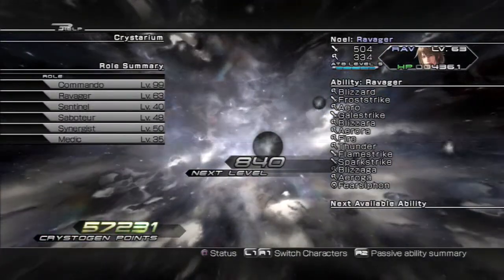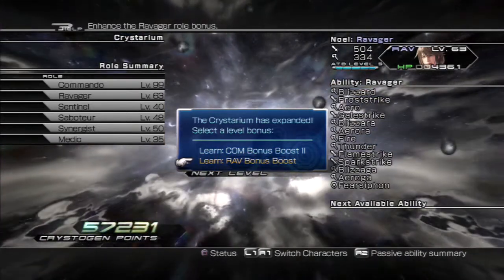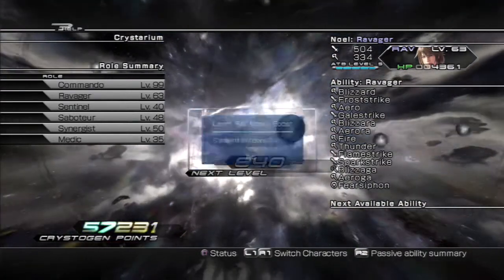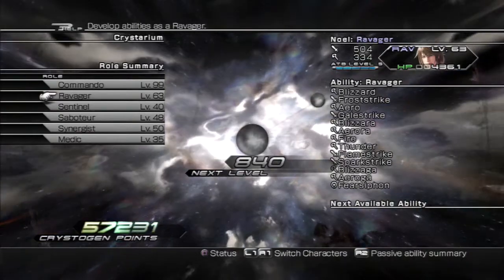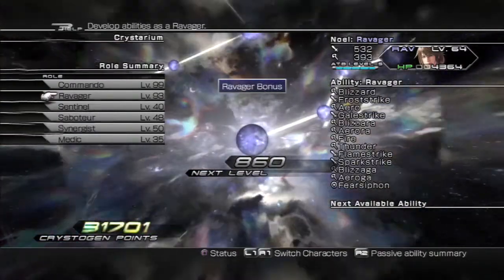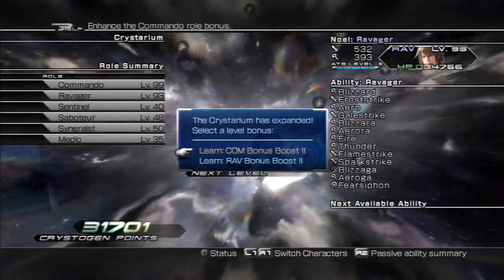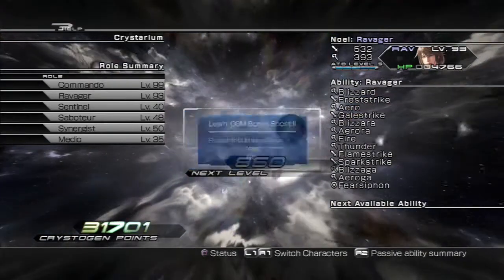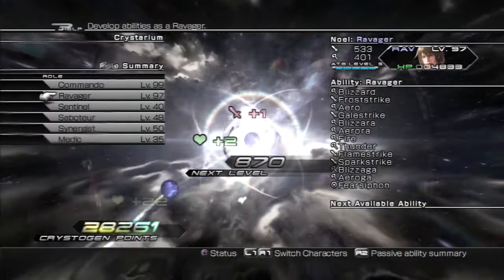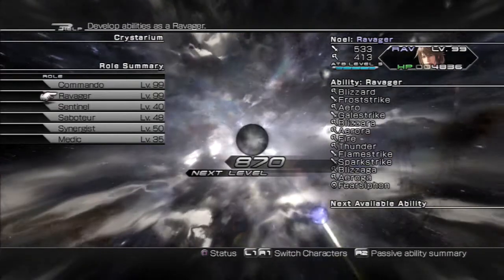Crystarium is expanded — very good. Let's get the Ravager bonus boost going. I want to get all of my bonus boosts for the first level first, and then we'll get all the second ones going. I'll keep going with the Ravager until it's maxed out or until the Crystarium expands again. Ravager role is mastered — excellent.